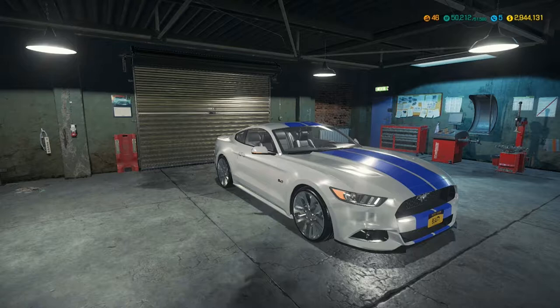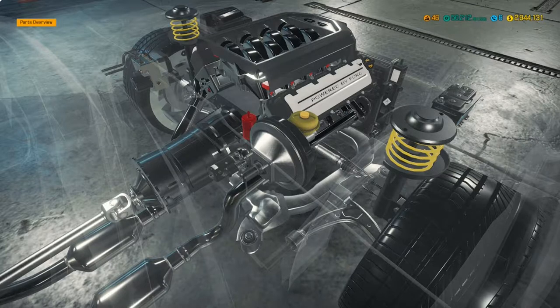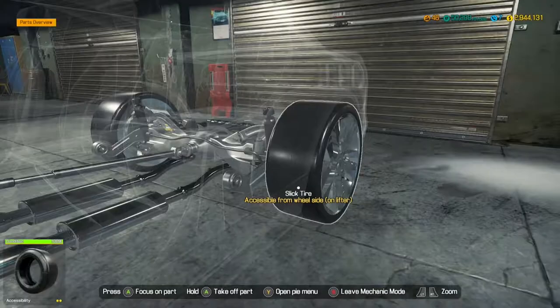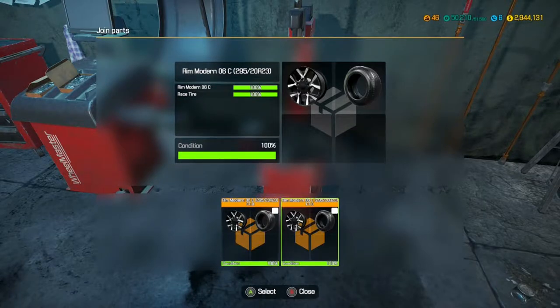Anyway, let's break down this build. First things first is the engine — I installed absolutely everything — and also the gearbox, the filters and the entire exhaust system. I'm running my standard tire configuration: two racing tires on the front and two slick tires on the rear. With this build I wanted the lowest tire profile possible, so on the front we have 295s, 20 rim radius of 23, and it's exactly the same on the rear — 295, 20 rim radius of 23.